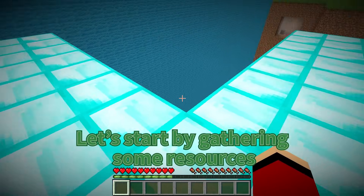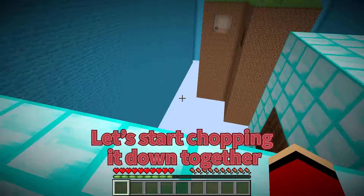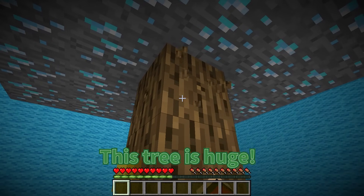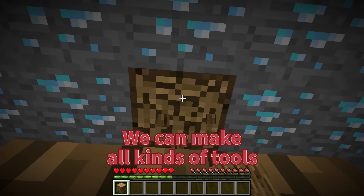Let's start by gathering some resources. Good idea, Mikey. Look, there's a tree right here. We need wood for tools. Let's start chopping it down together. I'll get the lower branches, JJ. This tree is huge. We'll have plenty of wood. Great teamwork, Mikey. This wood will be really useful. We can make all kinds of tools.